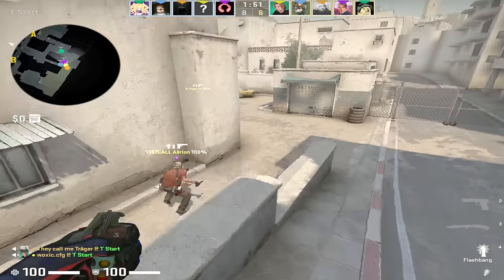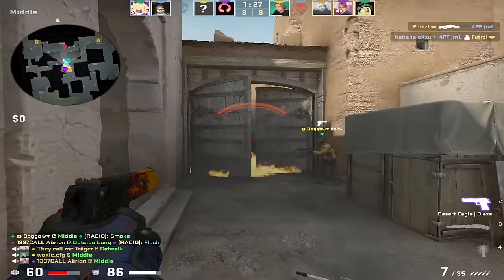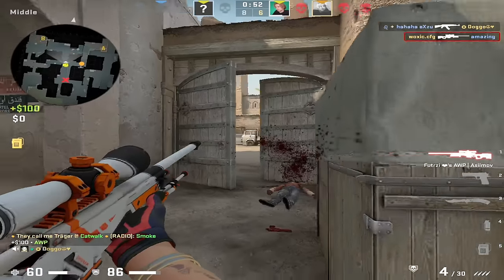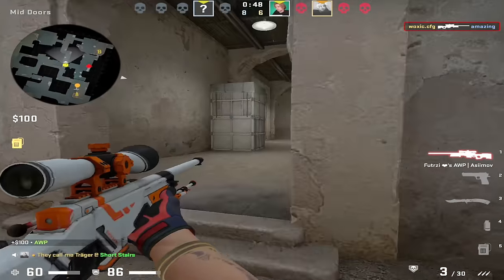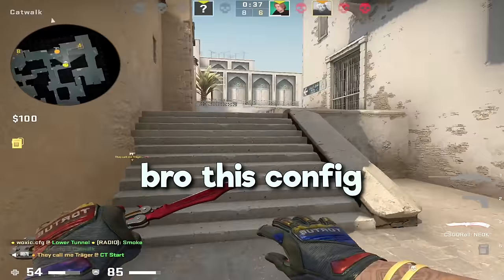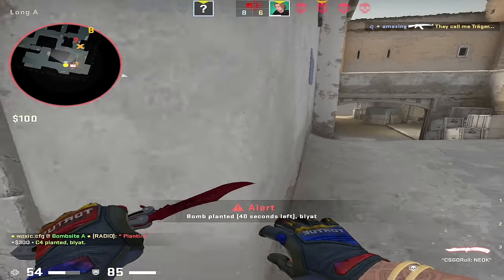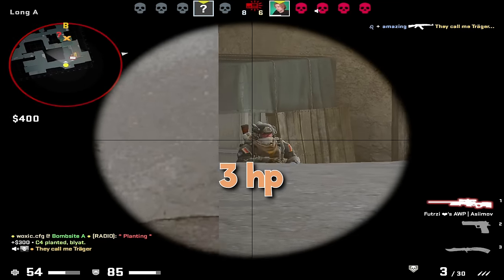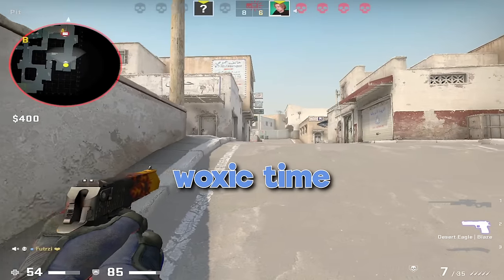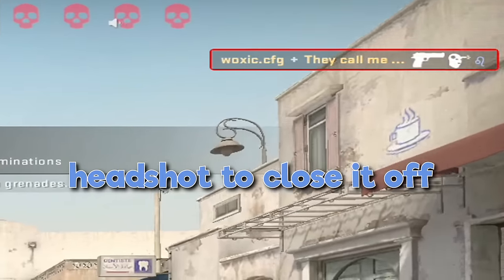Let's just recycle the AWP. We're recycling. Nice — right side mid. I'm one-shot. Nice. I missed, I missed. Can you go from start? I'm trying, bro, this config is messing me up. He's low — minus 97, free HP, dude. I shouldn't have picked up the AWP. Voxxing time. Nice, but that was a headshot to close it off.